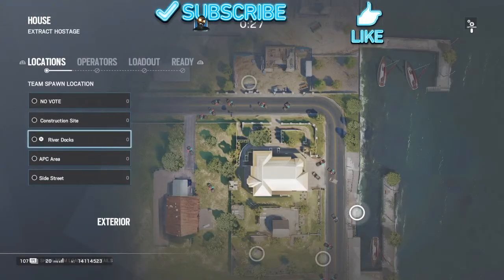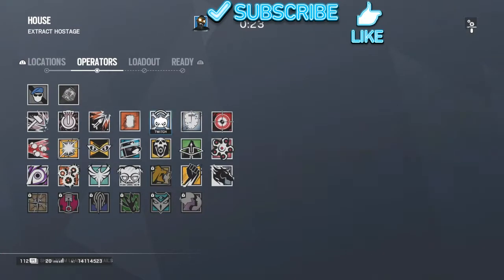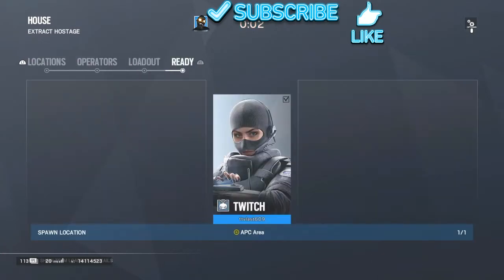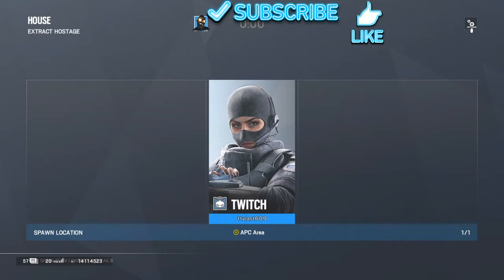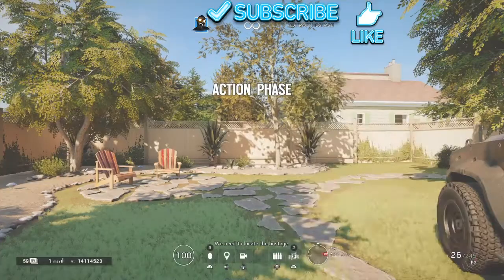Now that we are in Terrorist Hunt, I will show you how to use Twitch. She's good for scouting. During drone phase, look around but try staying a bit back so your drone doesn't get destroyed. If you see enemies, don't waste your first drone shooting them.